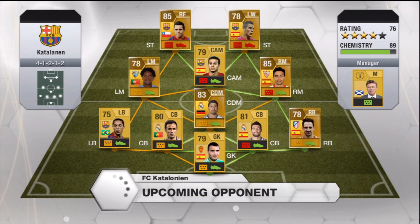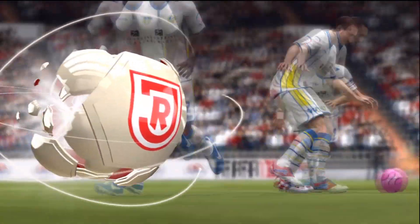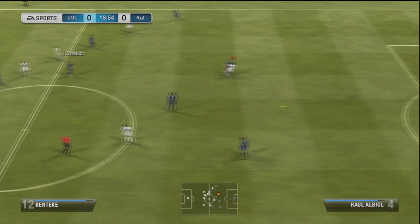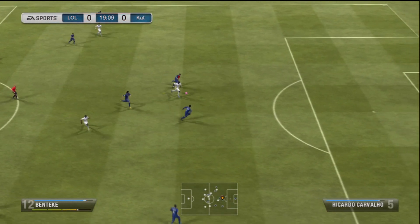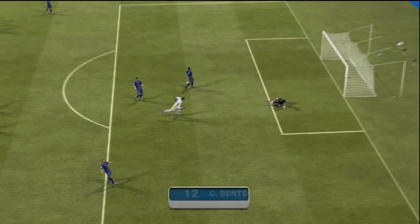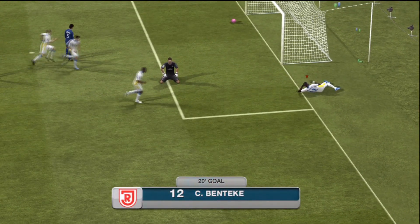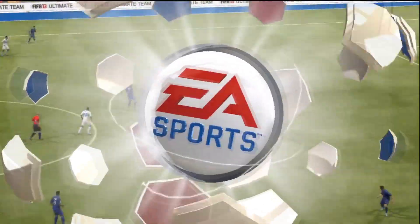We go into another game with the same team. The opponent has a very random team — lots of pacey players, a lot of good overall players, but no real chemistry in terms of formation positions. A nice little flick over the head from Benteke, the defender messes up, and we finish a nice power shot into the corner — so it's not all about aerial ability from him.